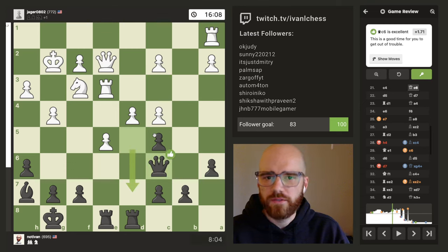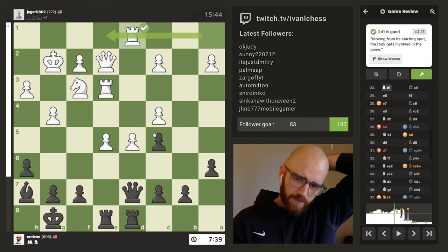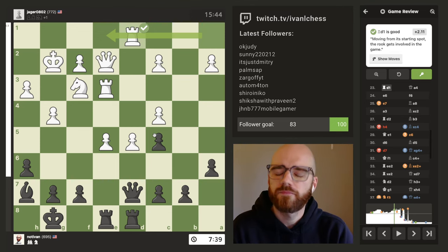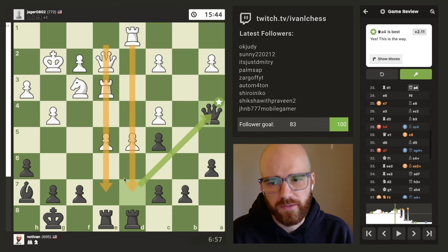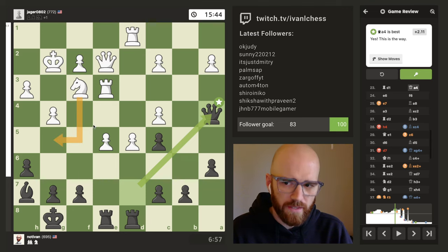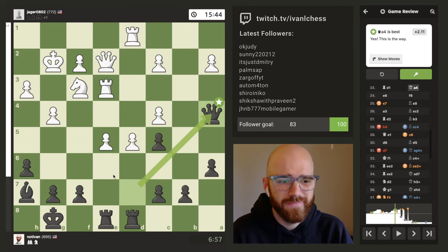I just thought he was being a little too aggressive with his pawn push down the center. Maybe someone can tell me if I'm wrong, but personally I think he would have been better off just trying to make his knight more active instead of throwing in the rooks and the queen down the middle first — but that's just my idea.